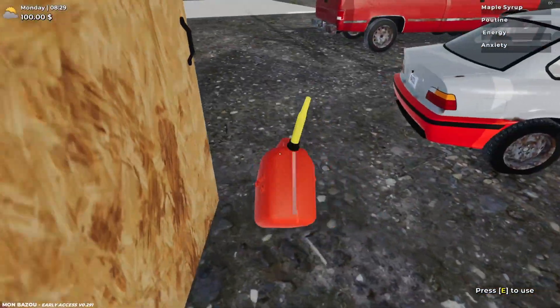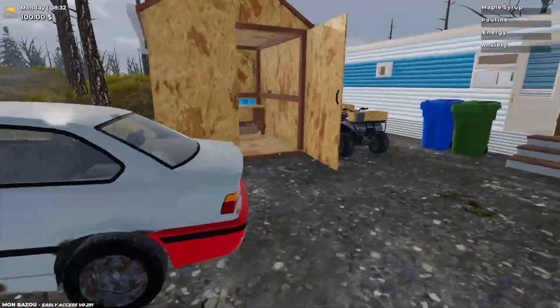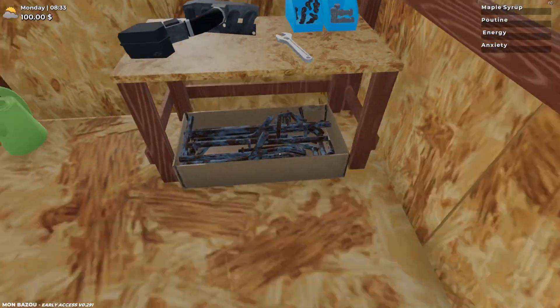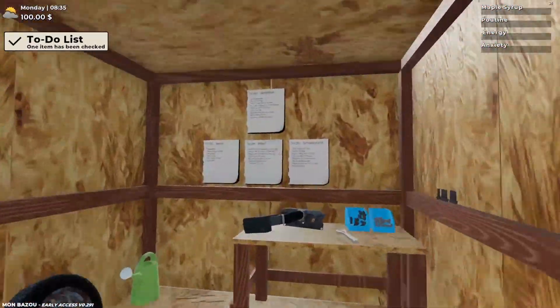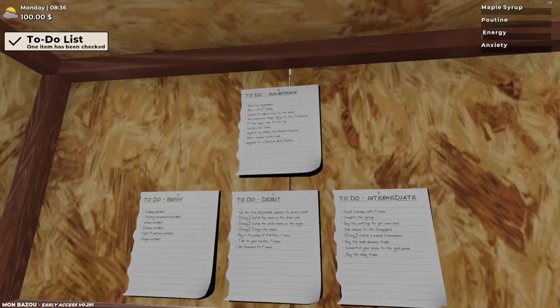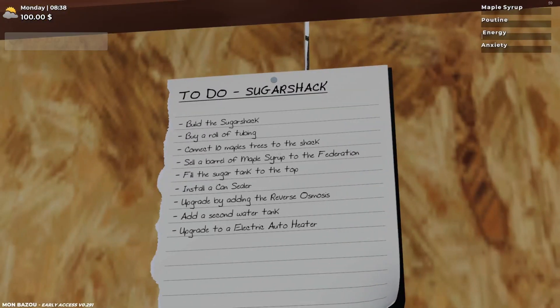Looks like we need some gas, so we could throw that in the back of the truck. I think that goes on — yes it does. Task one of these tasks is complete. There's the to-do buggy. We can actually make maple syrup later on, so that right there should be interesting.